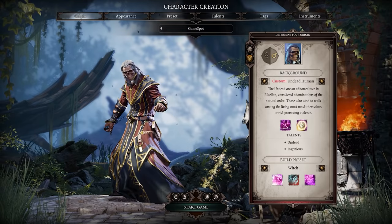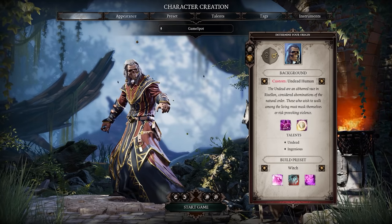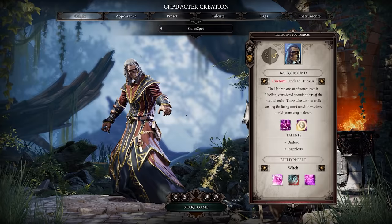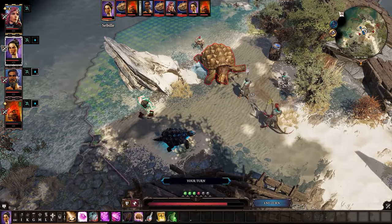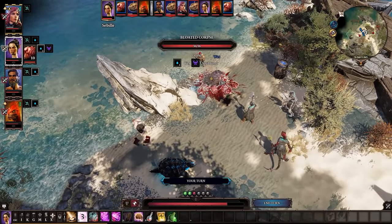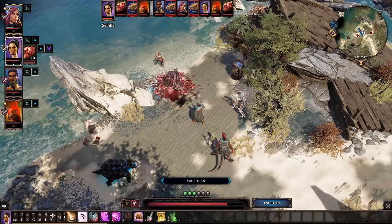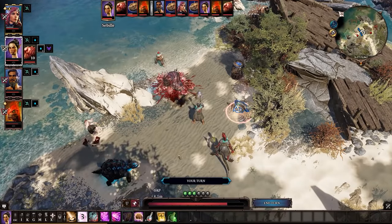A short range spellcaster, Witches deal heavy damage but are potentially vulnerable. Their damage is also largely indirect — outside of backstabbing foes, you'll need a dead body and some time to move a bloated corpse into position to explode. Positioning is incredibly important with Witches, making this one of the more challenging classes to start out with.